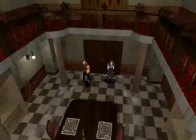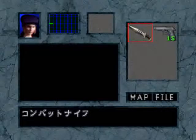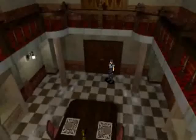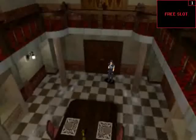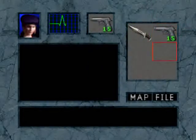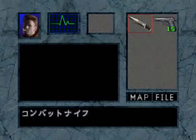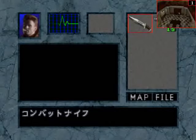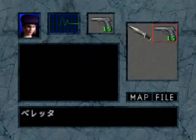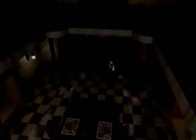The dining room — apparently it's labeled with three Japanese characters. Now I want to point something out: Jill has six inventory slots. We load state — Chris has eight slots. So apparently at first, Jill was going to be the hard mode and have six slots, while Chris was going to be the easy mode and have eight. But somewhere along the way, they mixed it up.